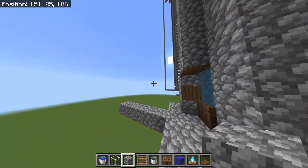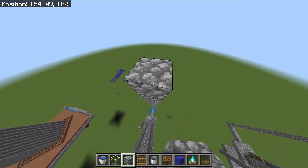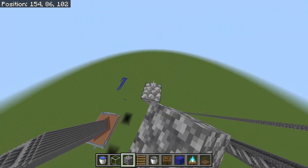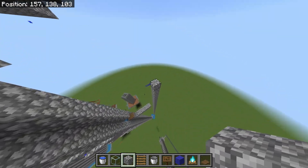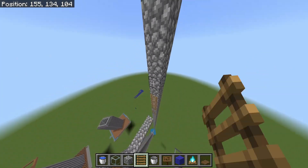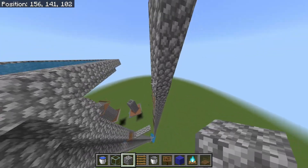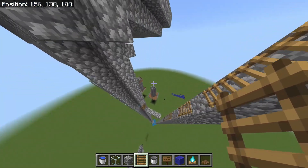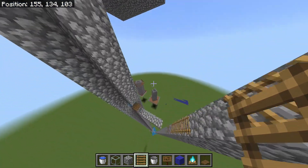The last thing — maybe you should have done this first — is build a ladder on the outside, or a bubble column. It doesn't matter; you just need a way to get up and down. Build it up a little bit above the spawners, and make sure the ladders aren't too close, otherwise wither skeletons can spawn on them.